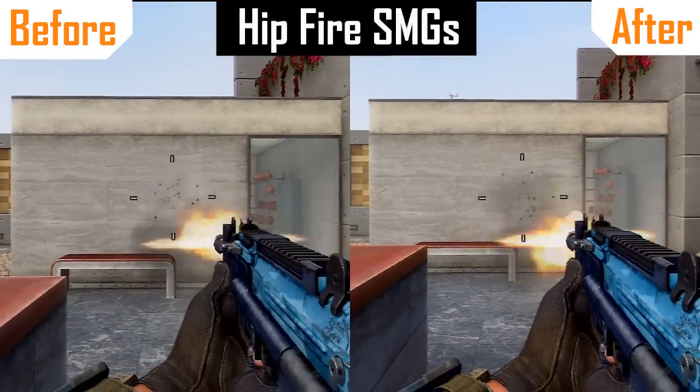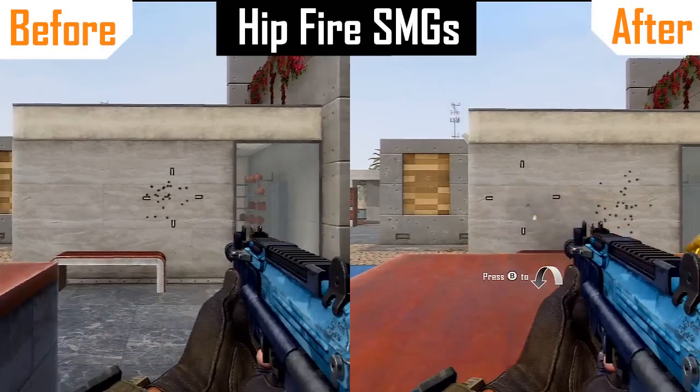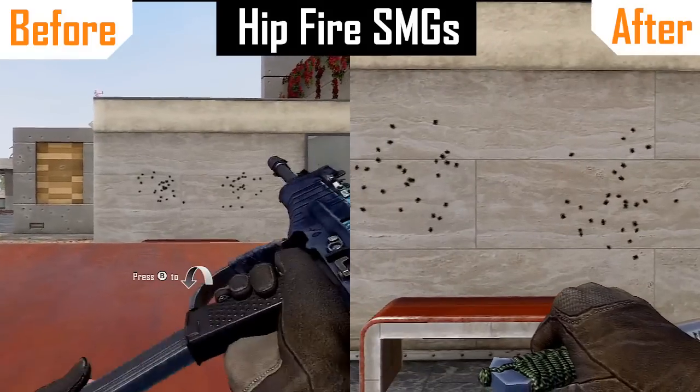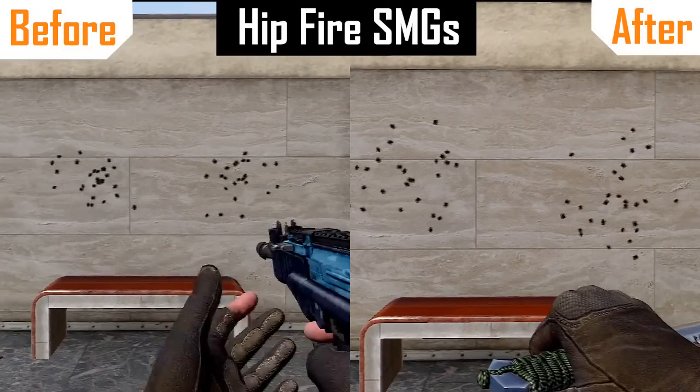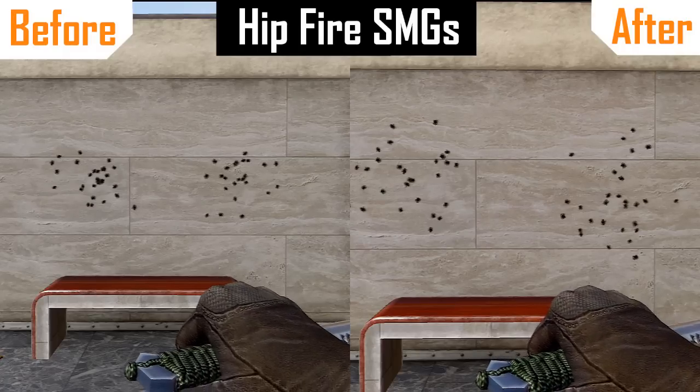The next thing that has changed is the recoil of hipfire from SMGs. As you can see here on the left-hand side, the original before effect was that the SMGs had really nice, tight spread of the bullets, but after the patch now the bullets seem to be more spread out, making it more inaccurate for hipfire for SMGs.